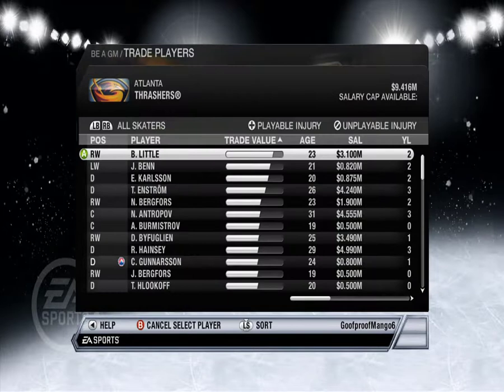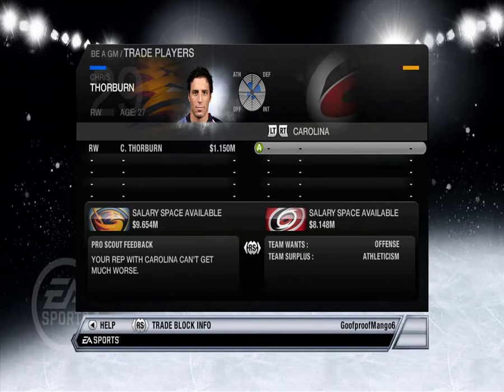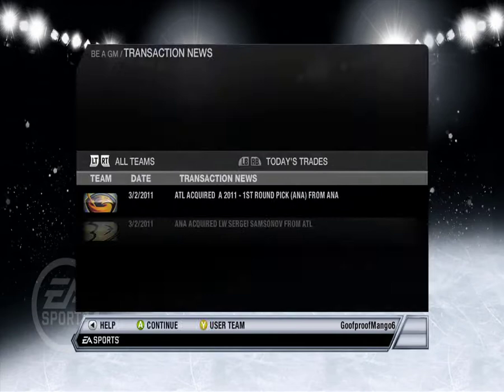Forwards by age — Thorburn. Okay let's see who has a lot. Carolina — didn't I get a second-round pick or something? Okay, continue.